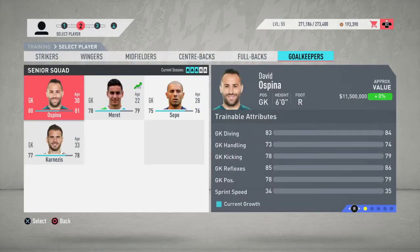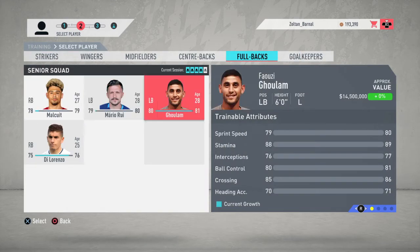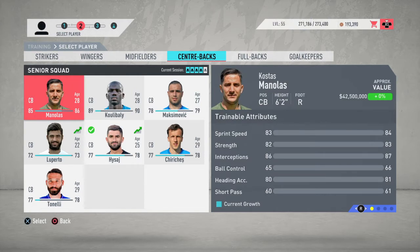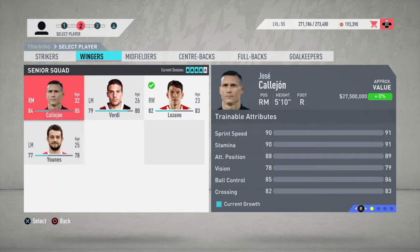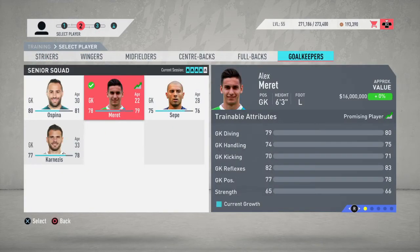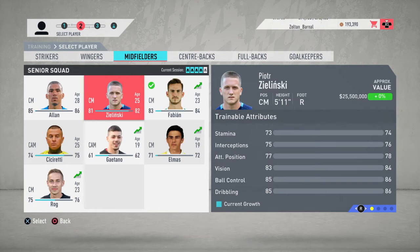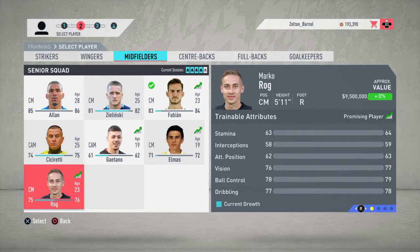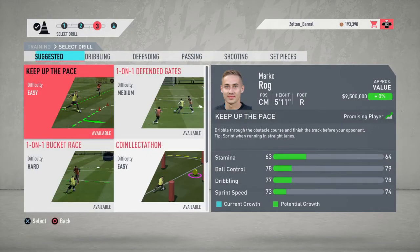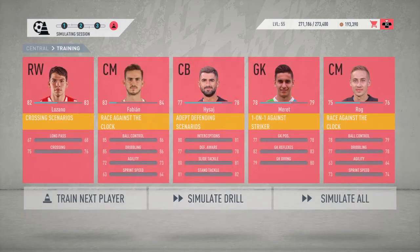I'll get goalkeeper Meret on track with training. For the remaining slots, Verdi's crossing is actually not too bad. I'll go with Raji — he's a backup but I want to make sure he's got decent dribbling skills, and he certainly needs help there. Simulating training assignments — those are the guys I'll start the season with.